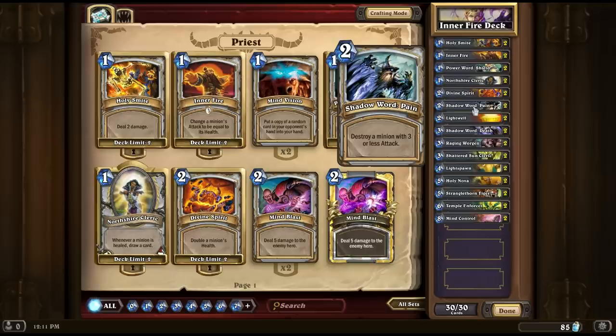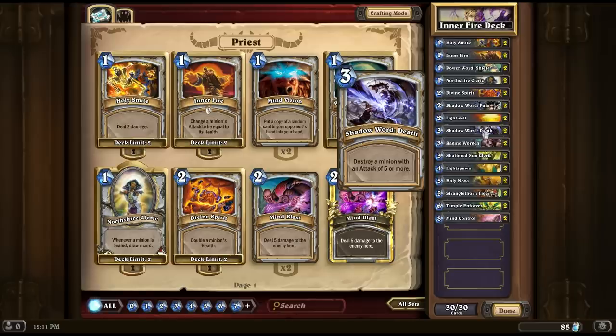We've also got Shadow Word: Pain in here, which destroys a minion with three or less attack. Good for some early game removal and it can counter the Shinjin Shieldmaster — a 3-5 for four cost — which a lot of decks have as a solid form of taunt for their mid game. Shadow Word: Pain just gets rid of that. We also have Shadow Word: Death, which destroys a minion with five attack or more. So we have four cards in the deck that can kill pretty much anything they play out, unless it has just four attack — very effective.